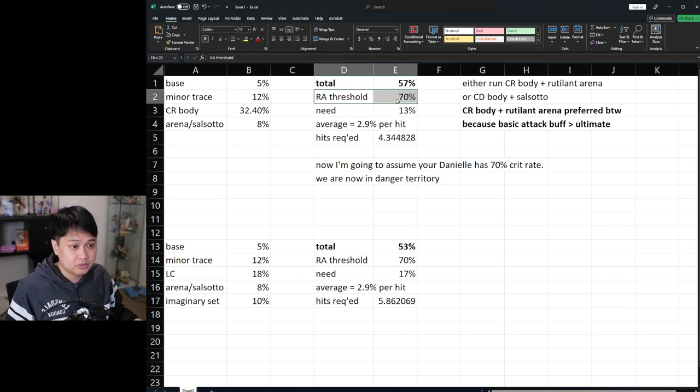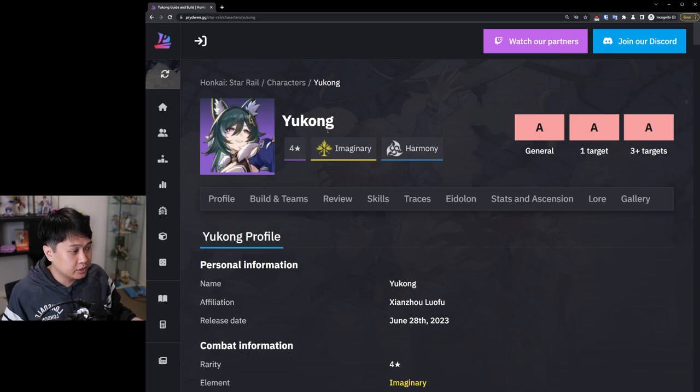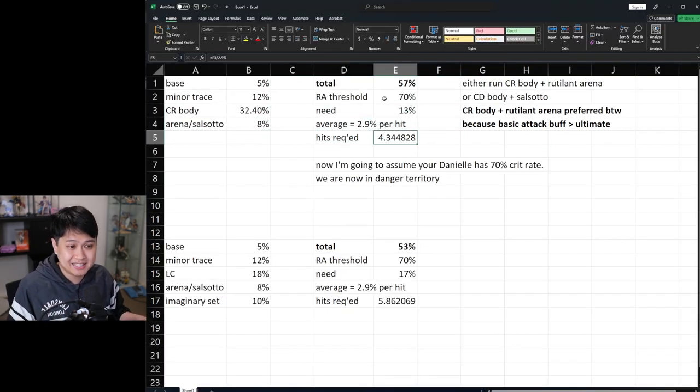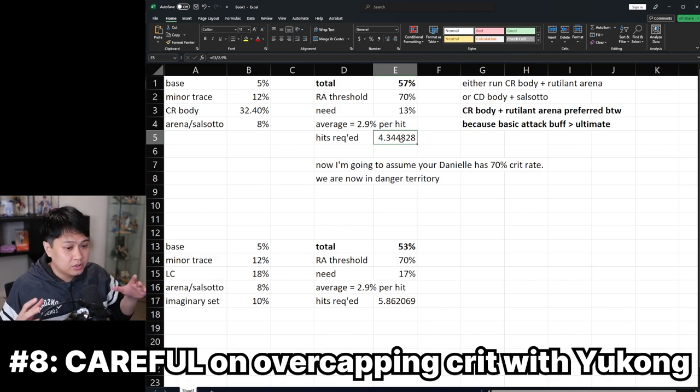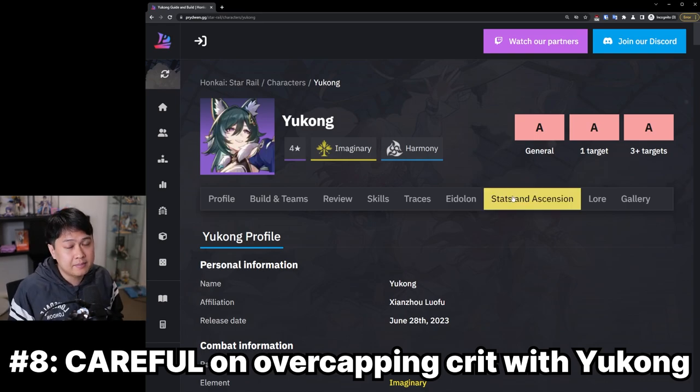To make the Rutilant Arena threshold at 70%, we need 13% more crit rate. On average, every substat for crit rate hits at about 2.9%, so you're going to require about four to five hits to make that 70% threshold — with average luck, that's not too hard. However, if you are considering Yukong as a support, she gives almost 30% crit rate on her ultimate. If you're at 70% for Rutilant Arena, 70 plus 30 takes you to 100%. So if you have 75–80% crit rate and run Yukong, you're going to overcap on crit, and that overcapped crit is literally useless. Therefore, if you insist on using Yukong, I'd recommend keeping Danielle's crit rate as close to 70% as possible. That, my guys, is number eight.